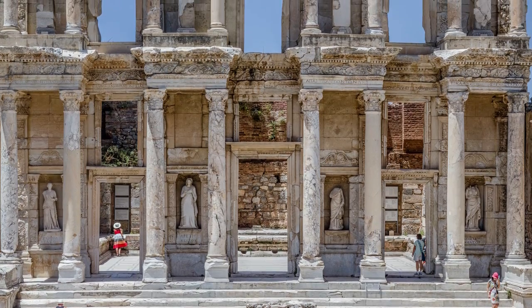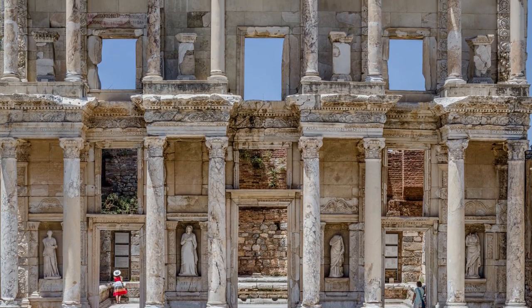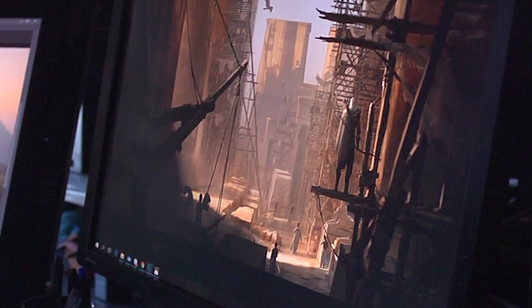The opportunity here for the team to develop these cities like Alexandria and Memphis — as a historian, that's like the best thing you want to do: recreate the Library of Alexandria. You realize that Egypt was really at the center of the world at this time, and so that makes the world super exciting and diverse in its composition.